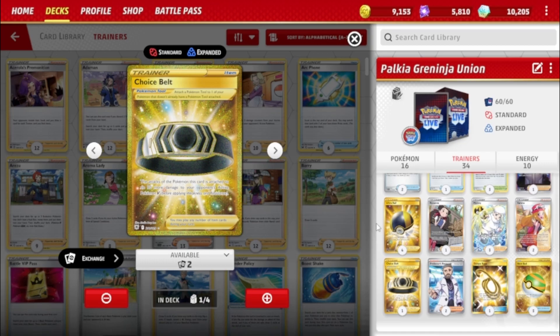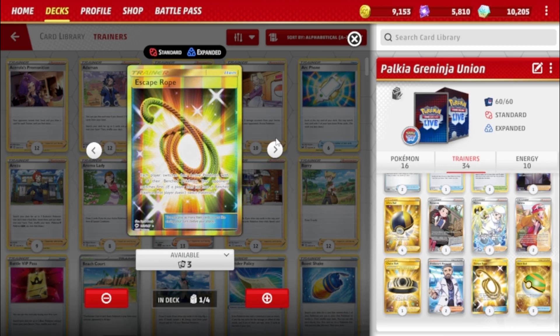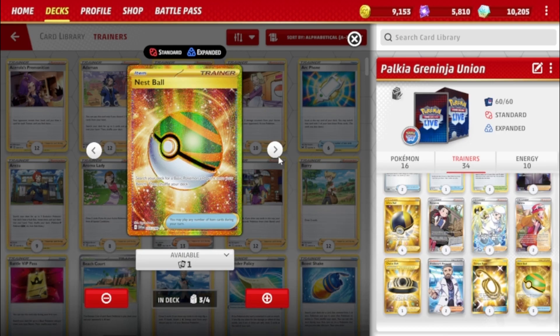One Choice Belt to do 30 more damage to V's — pretty self-explanatory, gotta hit that math. Two Professor's Research: discard your hand, draw seven. Only two because you have Melony and Irida as other draw Supporters. One Escape Rope — there was a game where someone opened with Clefairy and I had a Suicune, and thankfully that Escape Rope saved the situation. And three Nest Ball to get those basics — just remember it puts them directly on your Bench, so don't accidentally grab Lumineon unless you're intentionally going for the Supporter search.